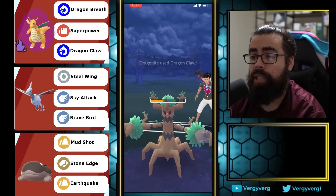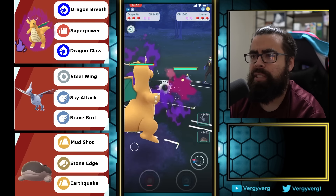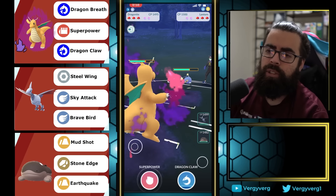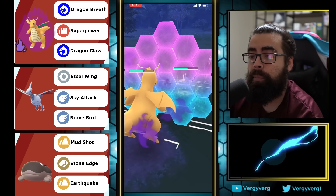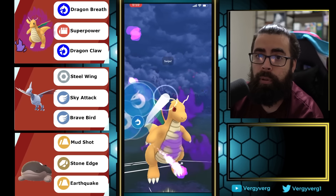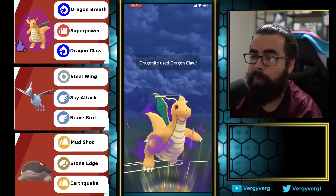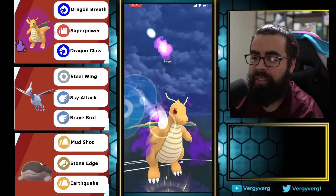Worth noting: I saw a decent amount of Trevenant today — about three, more than the last three days. Trevenant coming up a little bit. Abomasnow is also coming up, and Abomasnow in the lead is terrible for us because usually Lanturn is in the back. If you're running this comp, note that team: Abomasnow lead, Lanturn in the back, high threat.